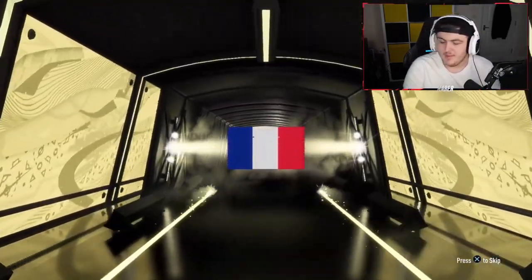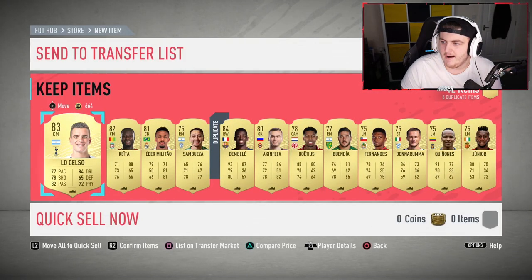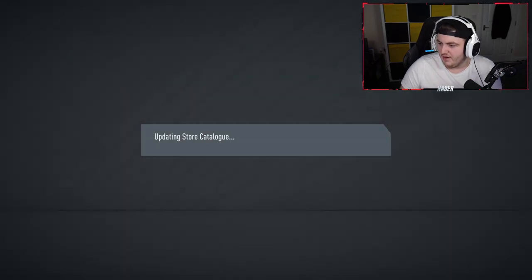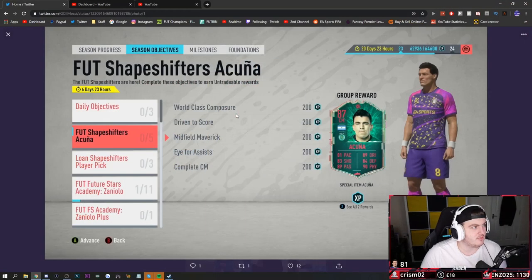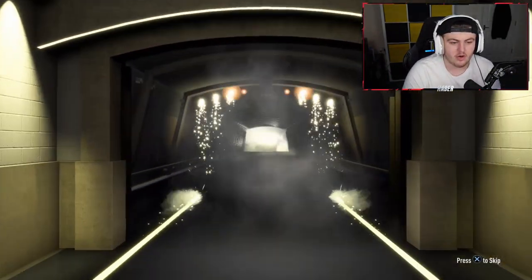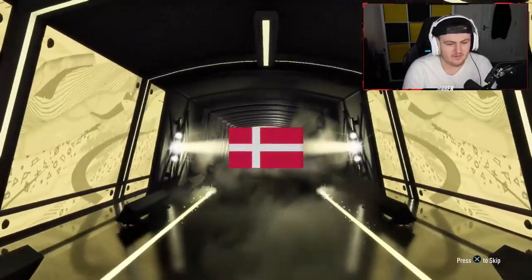No Shapeshifter in that pack. It looks cool though. The main thing about promos that EA need to get right is definitely the good objectives and good SBCs. It looks like we've got a really good objective card - an Acuna card, 87-rated centre-mid. I don't know - I kind of liked how his other card had the link with Bataglia. He still can get the link with Bataglia, but we've already had a special card of that card, so it's a little bit boring in my opinion. Still not got a Shapeshifter in a pack - that's what we're looking for.